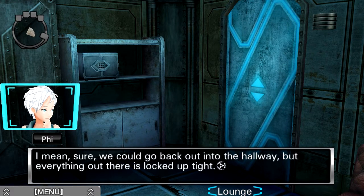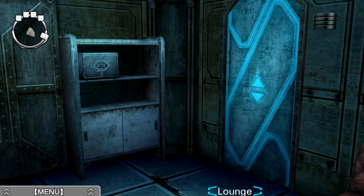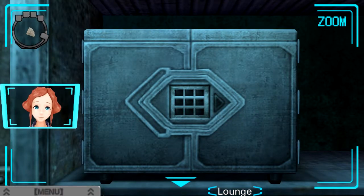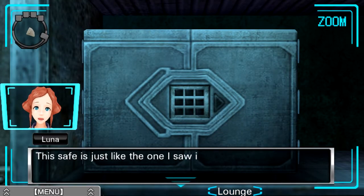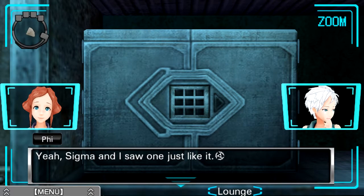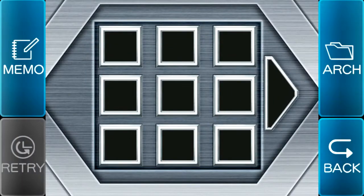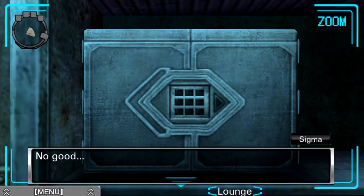Sure, we could go back out in the hallway, but everything out there is locked up tight. We can't get back to the warehouse. This safe is just like the one I saw in the A-B room. Sigma and I saw one just like it. So do you think it opens the same way? Try and find out. I'm sure it does. No good — can't do it.